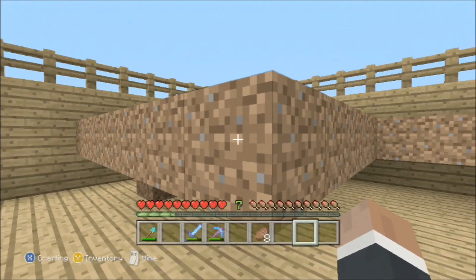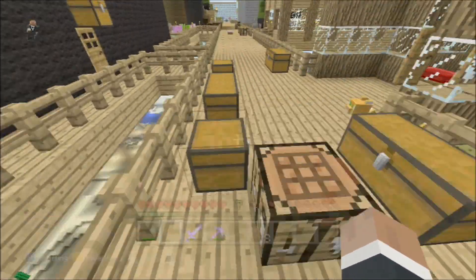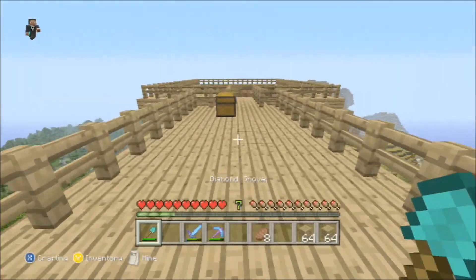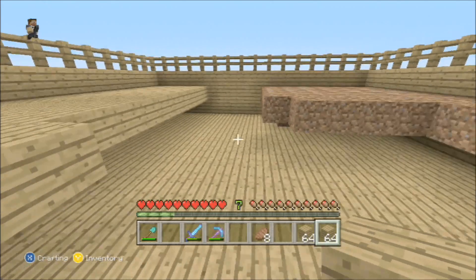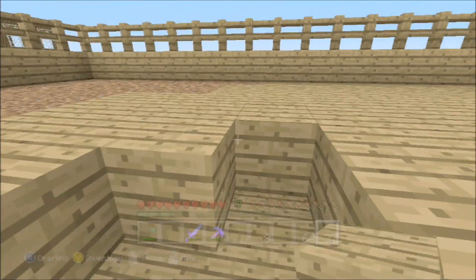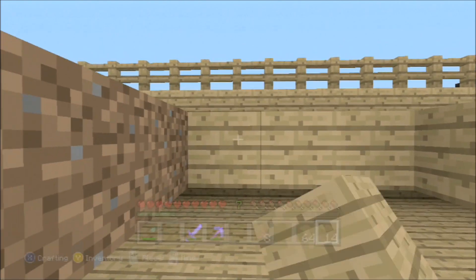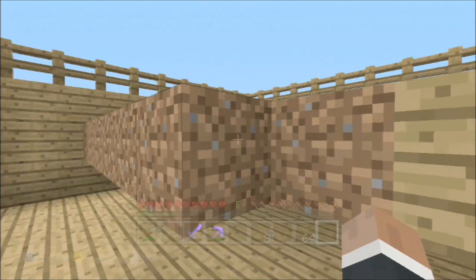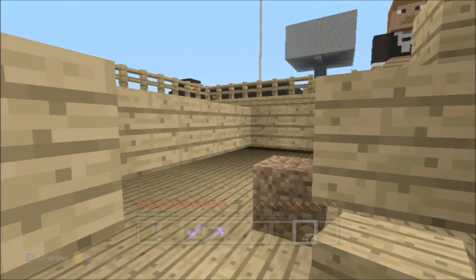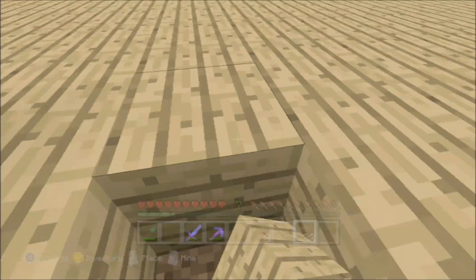Hopefully we've got enough TNT for everyone to have a couple — it's all going to be a point-scoring mini-game. You shoot yourself up and have to land in a target. This idea was Ginger Gaming's. I'll grab two stacks this time. I'll take the signs because I'll need them later to label the points — the smaller the hoop, the bigger the score.